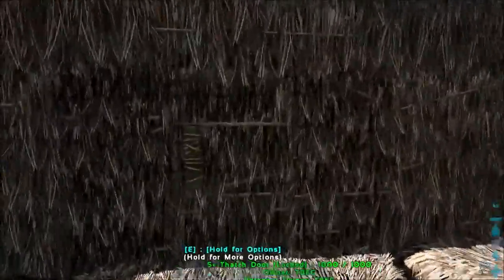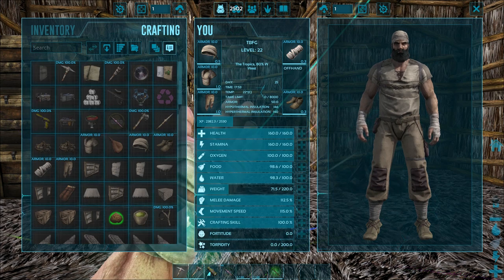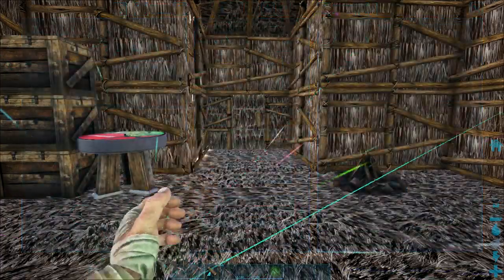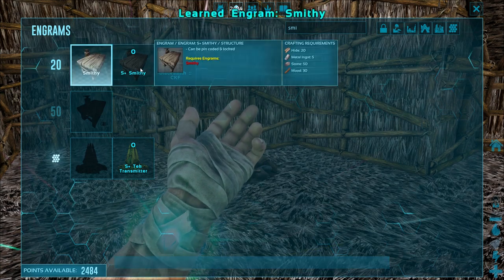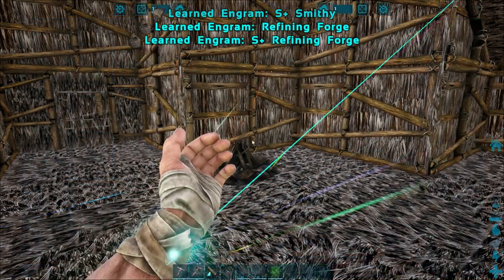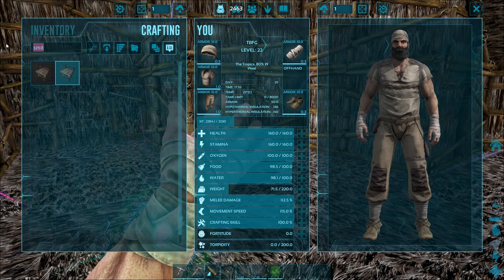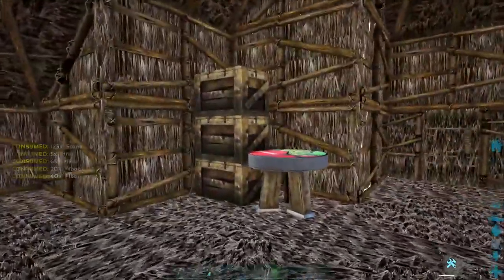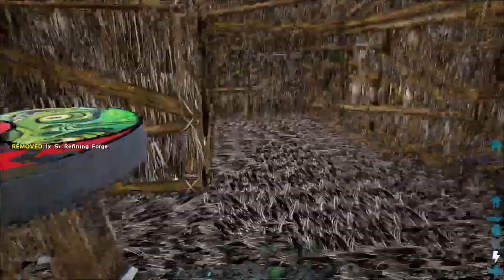We're going to try to get a saddle made up. We need to do the Divine Trike Saddle. I want to hurry up and get this going, but we need the Gaia Shrine. For the Gaia Shrine I need 30 cementing paste and 25 metal — so we need actual metal and a Forge. Let's see if we're even high enough level yet. I need a Smithy. Yes, we've unlocked the Smithy. We need a Refining Forge too. Let's see if we're anywhere close to making either of those. I need metal for the Smithy, but for the Forge we can make one. Now we just got to go hunt for metal — that's going to be the hard part.